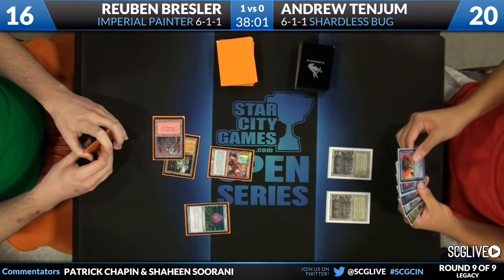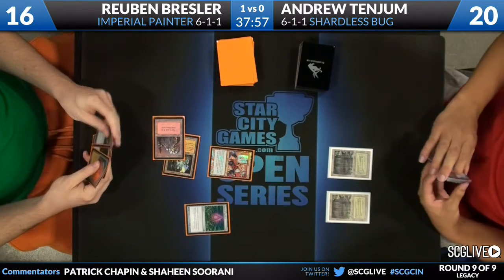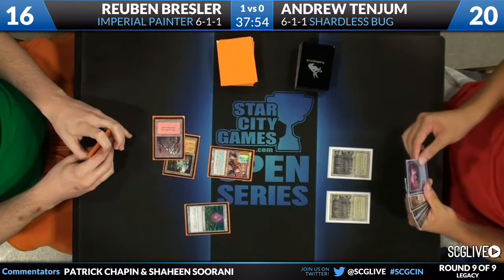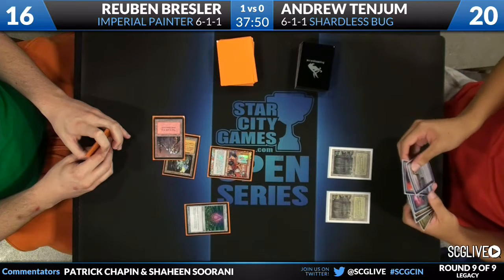If he uses his Force here, he's gonna lose the game — unless he draws a land. Bresler is putting an awful lot of pressure on Tengem with all these virtual win-the-game cards: Blood Moon, Magus of the Moon, things to go find them.